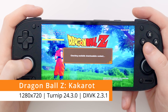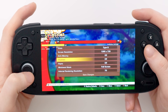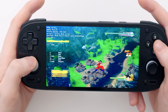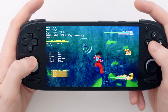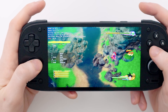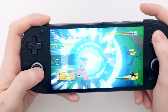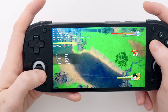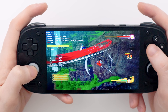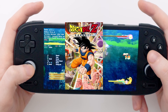Next up is Dragon Ball Z Kakarot. I was a big fan of Dragon Ball Z growing up so I'm excited to play this. We're running it at 720p with everything turned off and the internal rendering resolution set to 70%. These animated cartoony games always look fantastic on OLED screens and this one looks absolutely beautiful. Compared to Need for Speed, it feels extremely fluid — average frame rate in the 30s and 40s with a minimum of 17, but it just looks amazing and feels really smooth. This game is absolutely going into the good pocket.